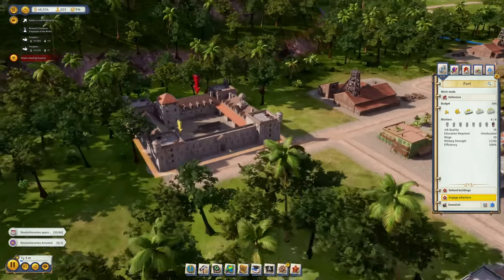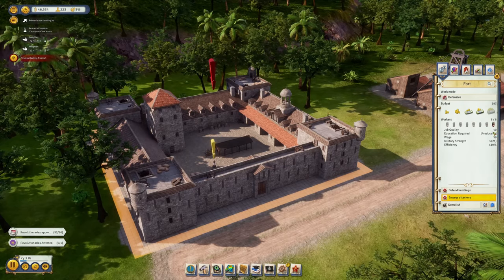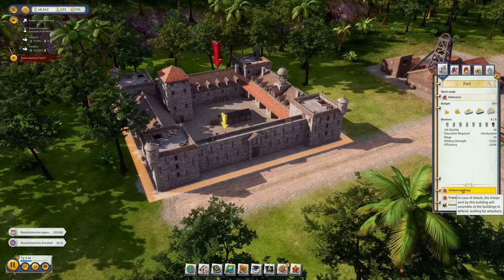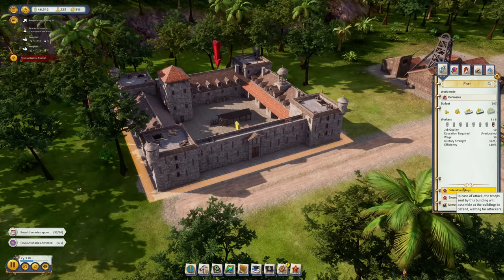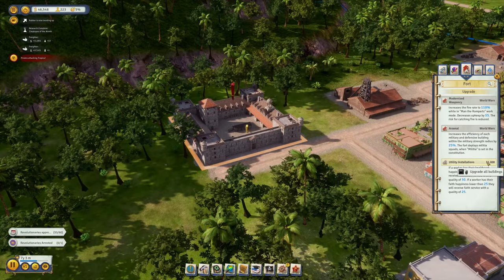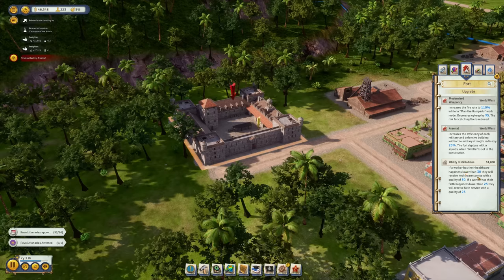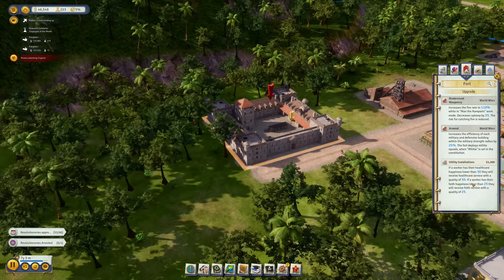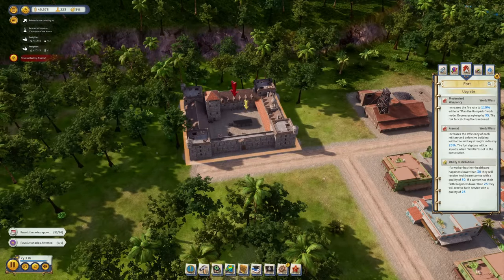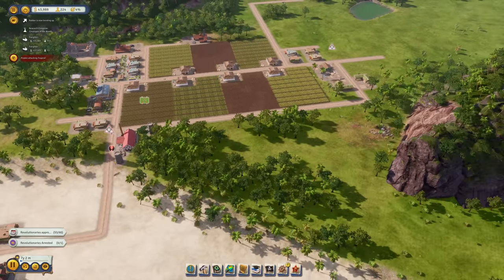My fort is now ready for action. Let's raise the budget — we got eight soldiers right away. Setting them to 'defend buildings' mode means whenever a building is attacked, they'll move to it and defend. We can also get the utility installation for $1,000, which gives workers healthcare if their happiness drops below 30 — a good way to heal troops quickly.